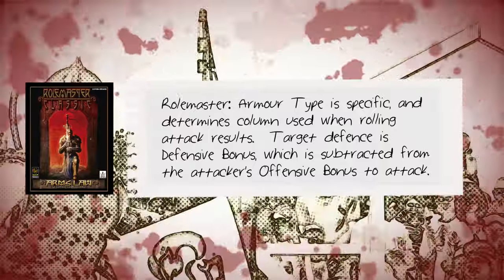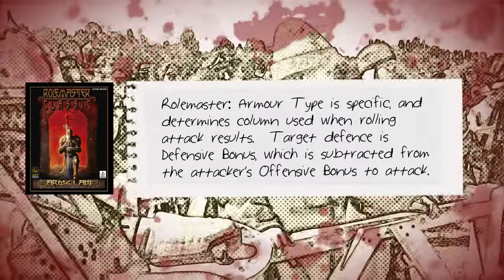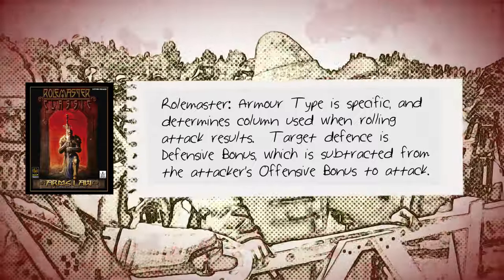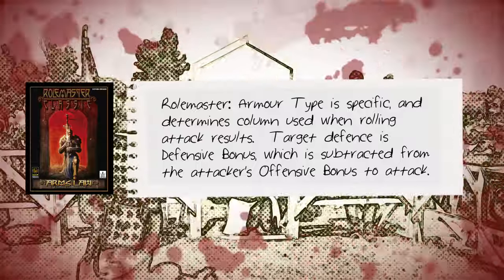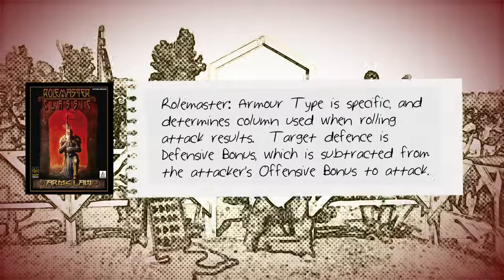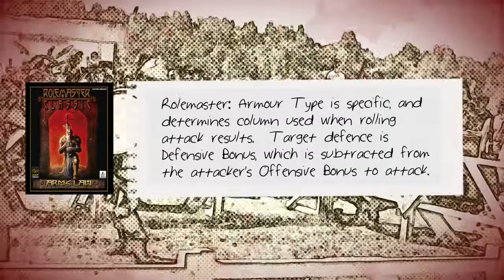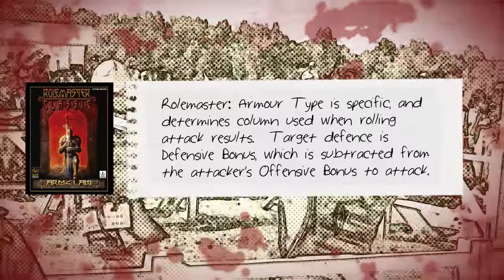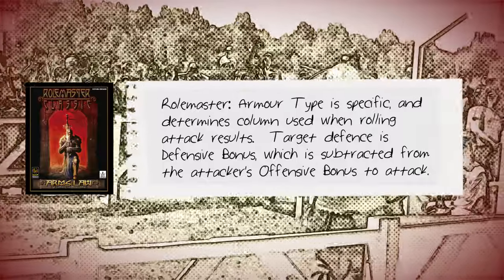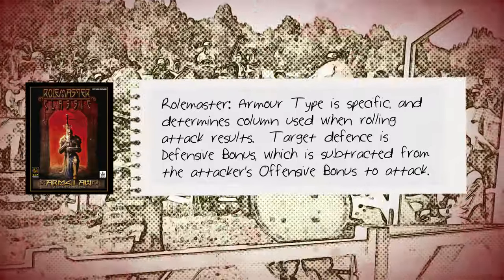The attack roll in Rolemaster comprises a percentile roll with the attacker's offensive bonus added, the target's defensive bonus subtracted, and the result compared to the armour type worn by the target. The result may be numerical, representative of concussion hit loss — parallel to D&D's hit point loss — and/or lettered. The letters represent criticals of five different severities, A through to E, the results of which are usually indicative of specific injury.